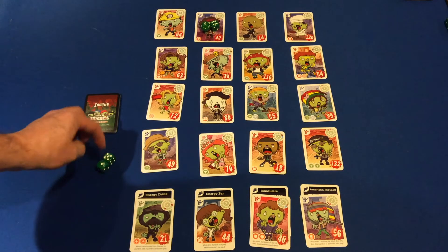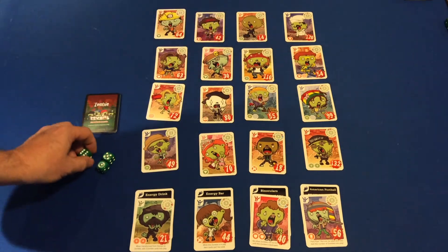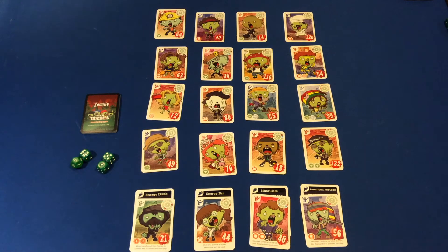You can also do things like five plus one is six, and six squared is thirty-six. So you can do all kinds of different things with them — you just have to be creative with how you're using the numbers.